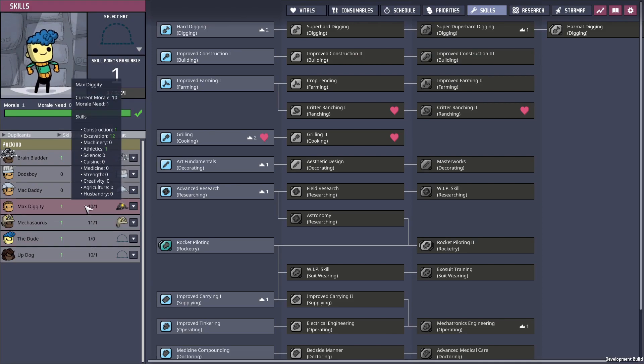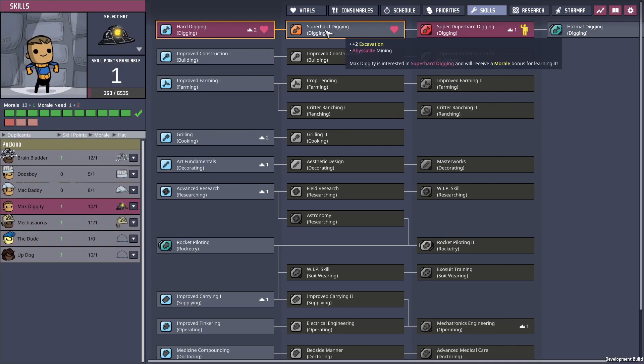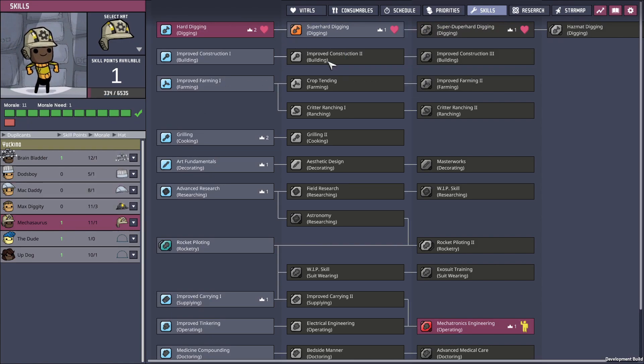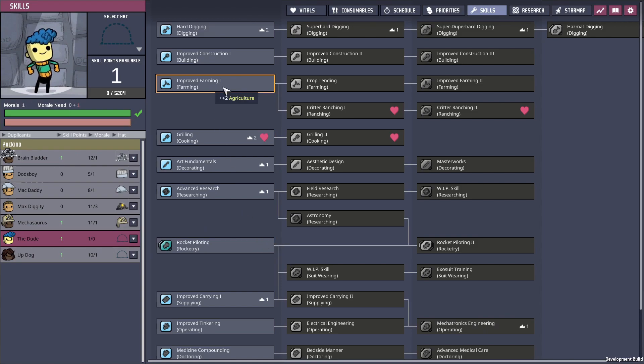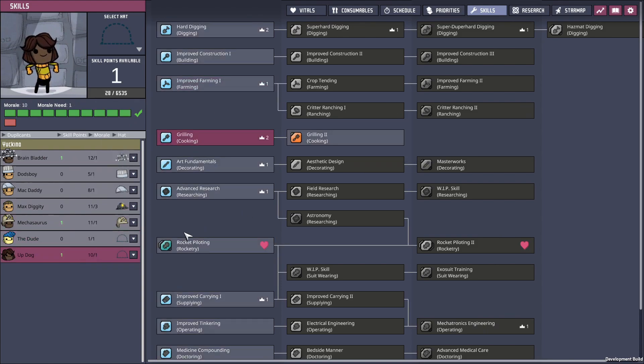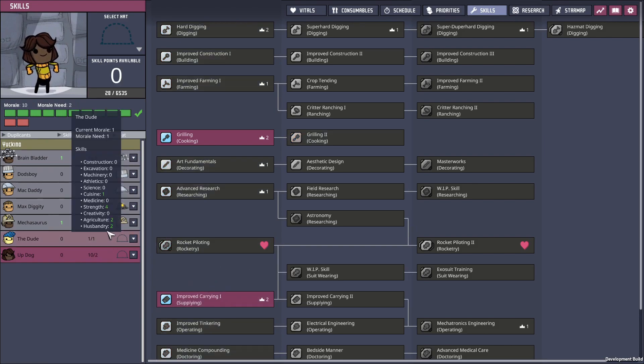The Dude will take care of our ranching needs — let's immediately start skilling them up. Max Diggity is going straight into super hard digging. I'm thinking about Mechasaurus — might stick them into mechatronics. The Dude is instantly going into improved farming, heading straight for critter ranching. Up Dog — we're going to reskill them into rocketry, so we'll give them improved carrying for now so they can do some hauling.